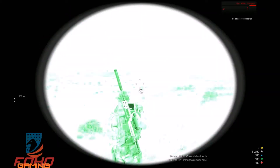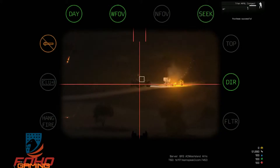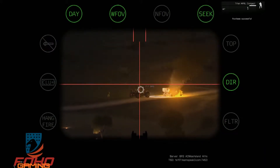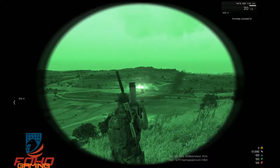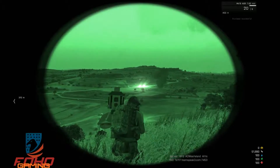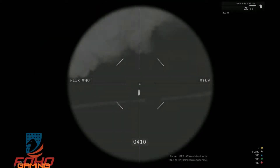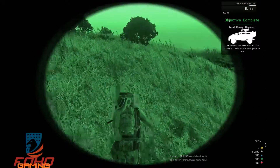As I do this mission we're gonna dissect what you need to be successful in it, and knock it out. All the small money shipments consist of two armored LAVs — whether they be Hunters, Striders, or Ifrits — and they have as many as four to six AI on them.